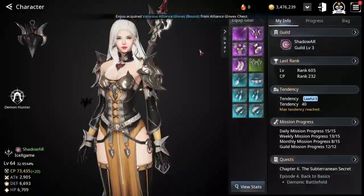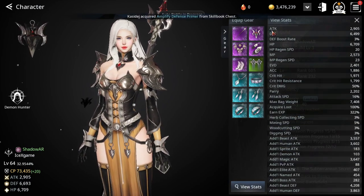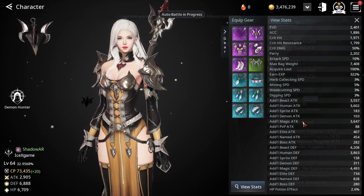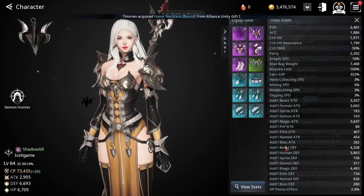Okay, before we start, you can check your stat here. This one is your normal attack or default attack. And if you scroll down, you will see up to 9 rank or 9 type of master: bait, human, spirit, demon, magic, PvP for human, PvP, elite, name it, mini boss, and boss.